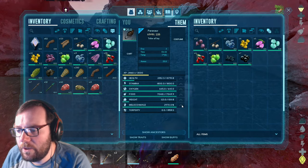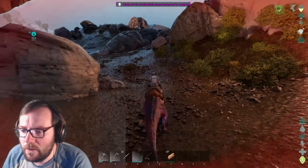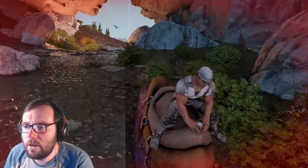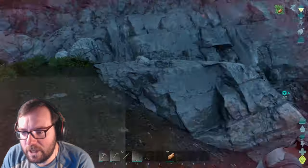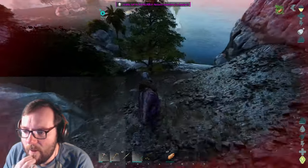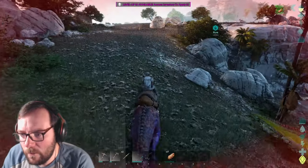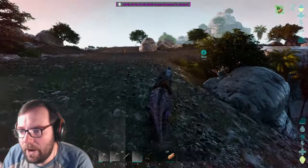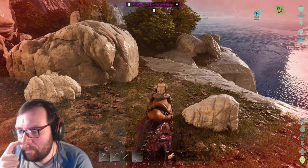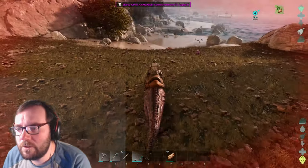Let's put some points into weight and then put the rest into melee. We're getting into dangerous territory — I see an argentavis, and that's a carno! Run! It spotted us and I'd rather not take fall damage. Luckily we can outrun it. Let's go around the dillos and try to avoid any conflict. We look so bloody just because we leveled up a bunch.